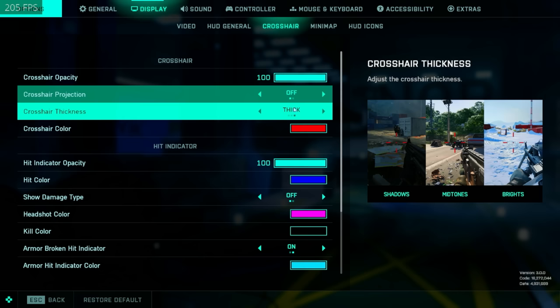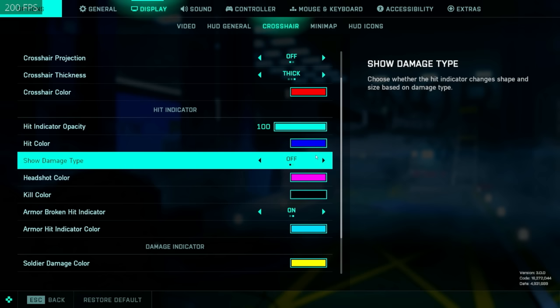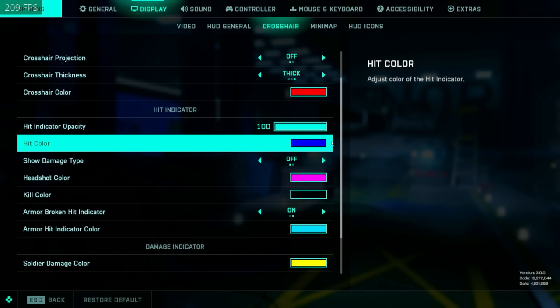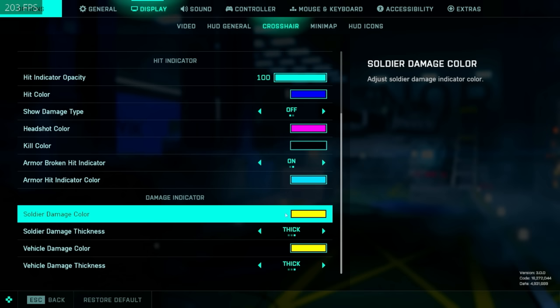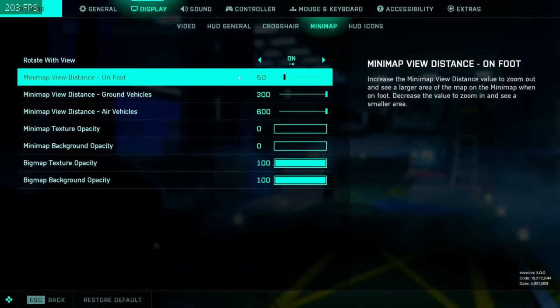For crosshair settings: I like the thick crosshair. Turn off projection so it just stays center screen, and I use a red crosshair. For hit indicators, I'm running blue hits, purple headshots, and black kills. I turn off show damage type — the reason is that with it on, vehicle hit markers are a weird box which I really hate the look of; turning it off gives you that classic cross hit marker on vehicles. Armor broken is useful since a lot of people do run armor. For damage indicators I've changed it to yellow and yellow since yellow is my enemy color. I run indicators on thick as well — they're a really useful piece of information.